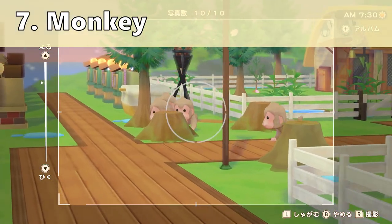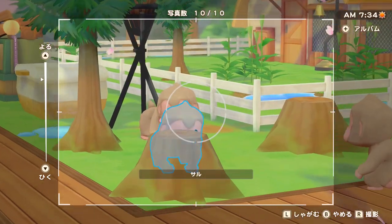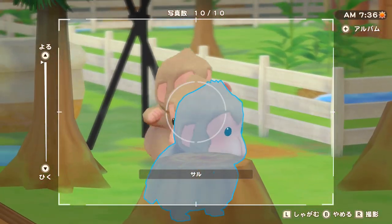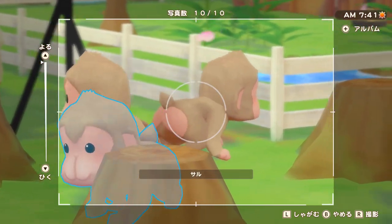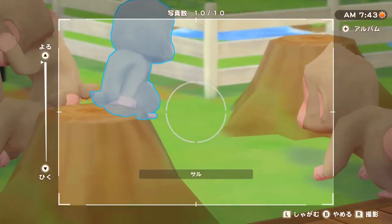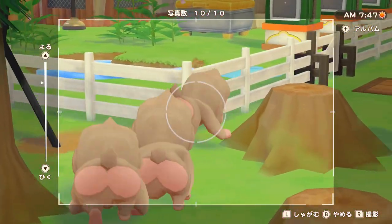Next we have the monkeys and once you know how to get them to appear, it's just super easy. You just need to have tree stumps in your third area of your farm. When you cut trees, just leave some stumps around and if you have two or three, I guarantee the next day you're gonna see a bunch of monkeys playing around. As you can see, they're just super cute — probably one of the cutest animals in this game.